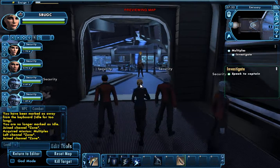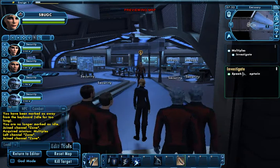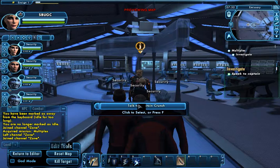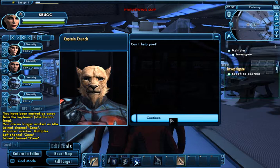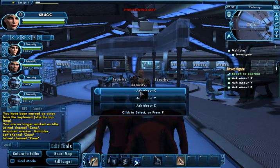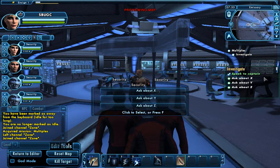Okay, so here I am on a bridge. My mission is to investigate, and I want to speak to the captain. So there's the captain — talk to Captain Crunch. He says, can I help you? Press continue. And then three options pop up: I could ask him about X, I could ask him about Y, or I could ask him about Z. And all three of those show up in my mission objectives.